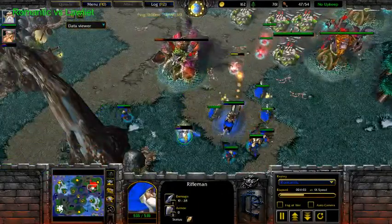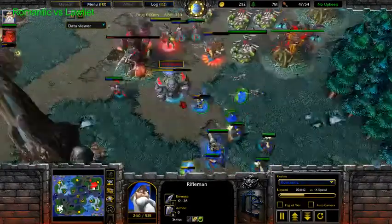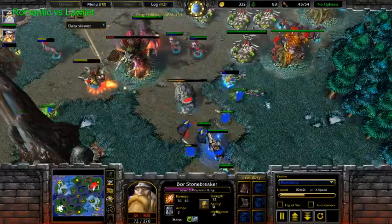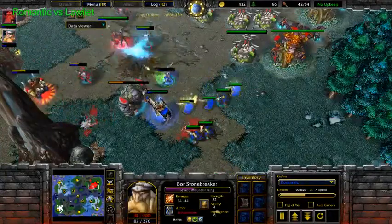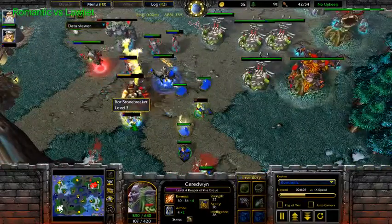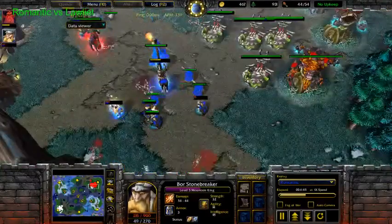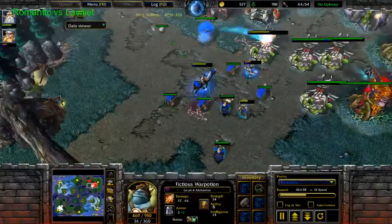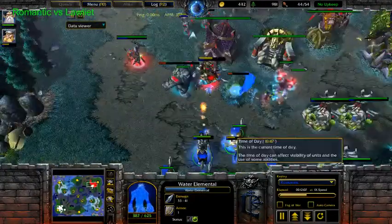1-0 upgrade — still not optimal, you want them 2-0. Four Priests, three Rifles — he's got a lot of healing for sure. He did a good job keeping them alive. I don't know why he went Mountain King and not Alchemist. Maybe he wants more Hero Focus, but he doesn't have the healing spray and the Acid Bomb. The Mountain King is gonna fall — it triggers the potion now, but with the next Entangle it's gonna fall. He needs perfect micro to save this Mountain King. It looks like Romantic is out-microing Low Light with that Mountain King play.